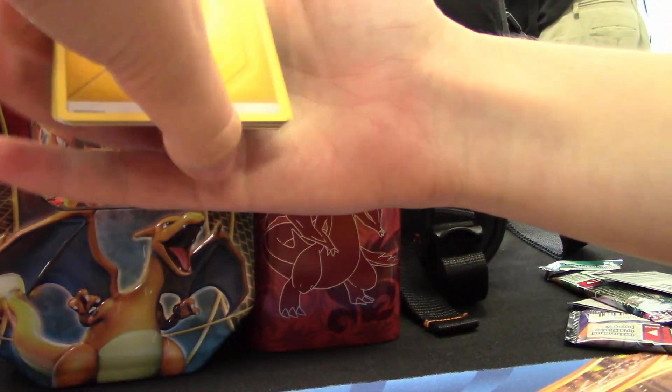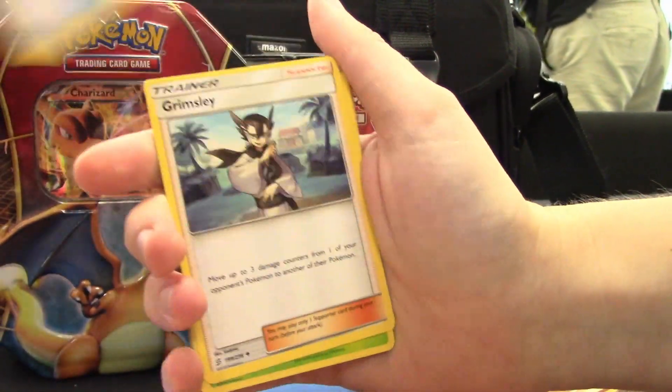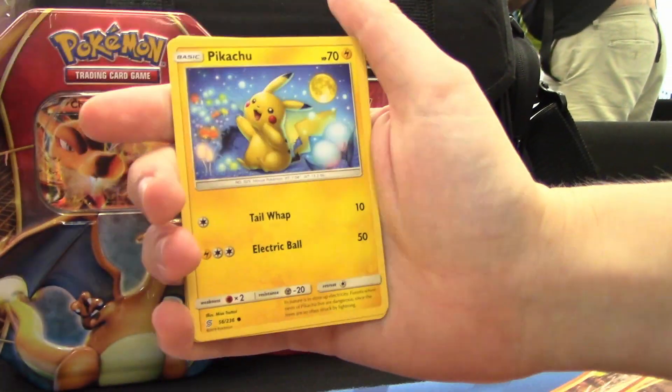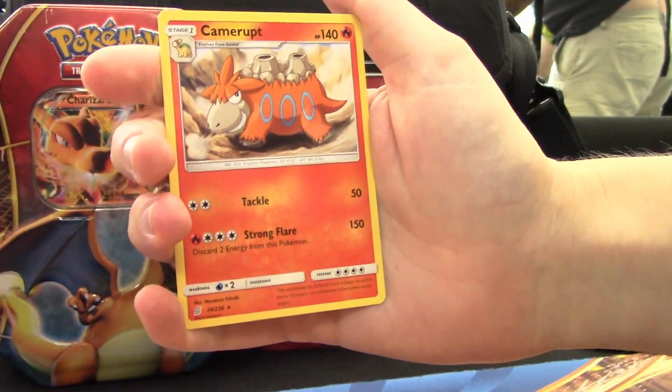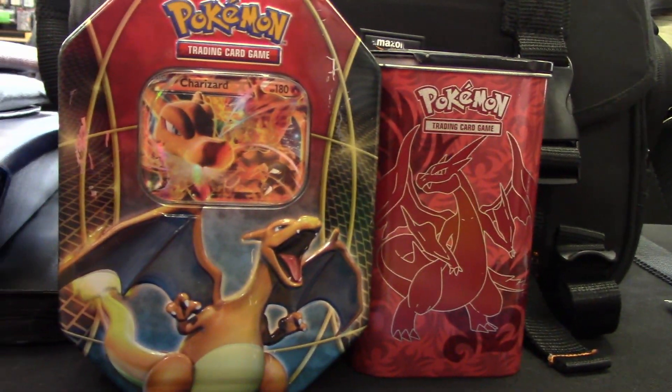Cherish Ball — nice. So this is my last of our final three. We've got a Lapras, Karate Belt, Grimsley, Caroblast, Fletchling, Hanage, Pikachu, Hootoot, an Arch in Reverse, and our rare is a Camerab'd non-hollow.